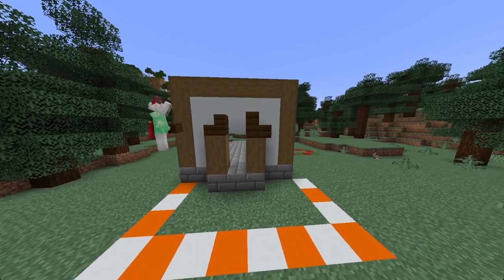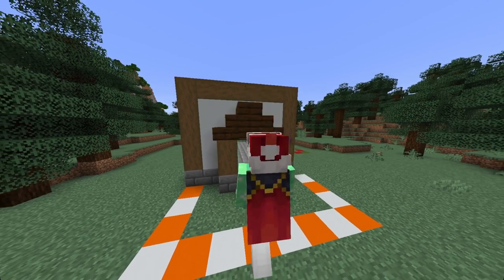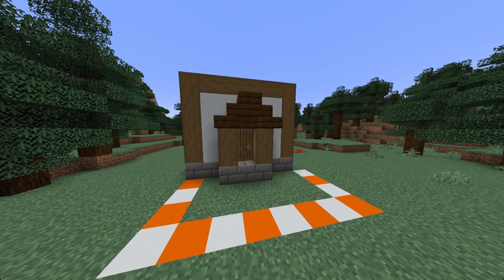Now we can take our dark oak stairs and build a little arched roof just like this. We can then place a spruce door right here.